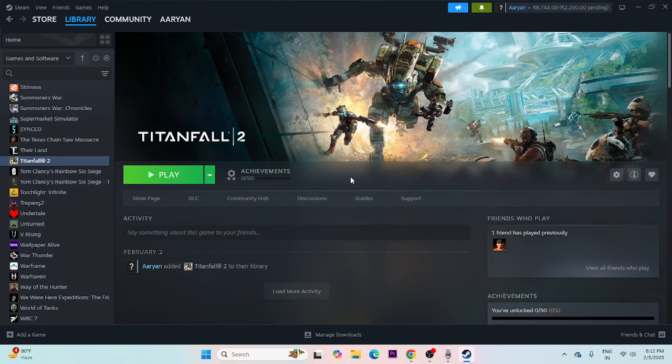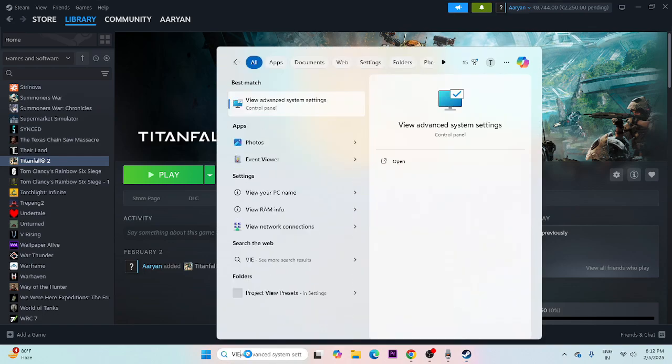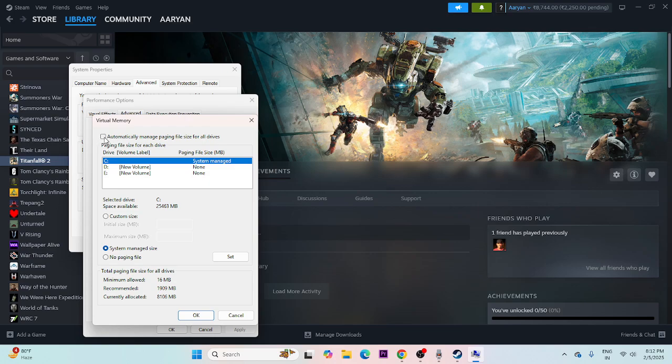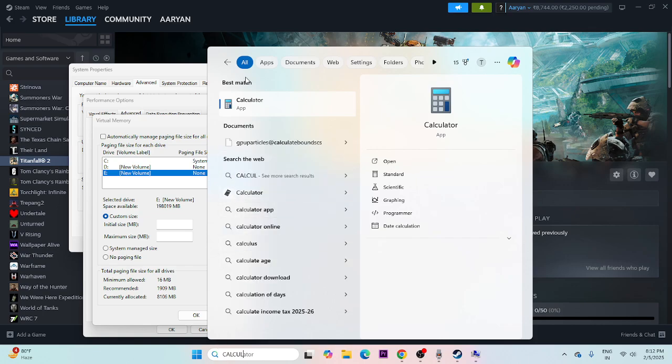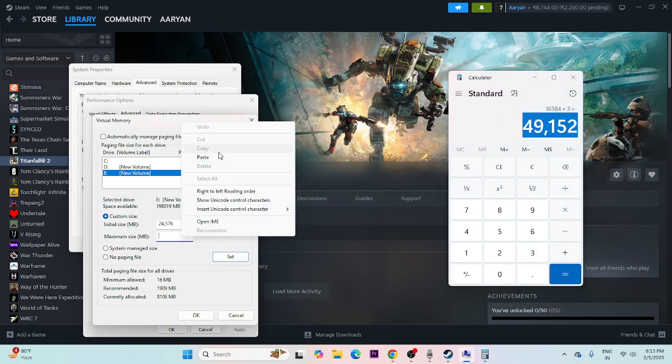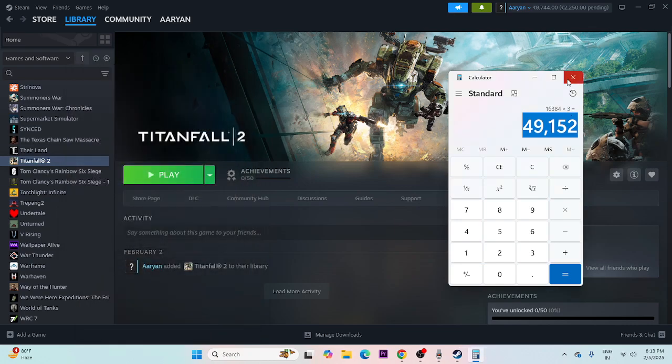If that's still an issue, increase virtual memory. Search for 'View Advanced System Settings,' click on it, go to Advanced, click Settings under Performance, go to Advanced again, and click Change. Uncheck automatic management, select the local disk where the game is installed (disk E), and set a custom size. Initial size should be 1.5 times your total RAM, and maximum size should be 3 times your total RAM. For 16GB RAM: initial size is 16 × 1024 × 1.5 = 24,576 MB, and maximum size is 16 × 1024 × 3 = 49,152 MB. Set these values, click OK, close, and try launching the game.